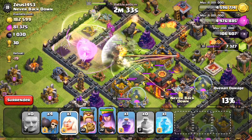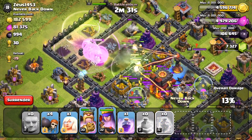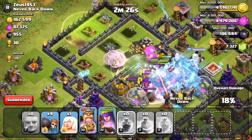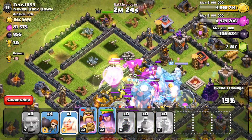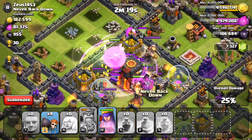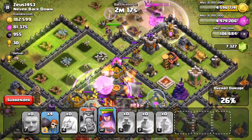Let's use the freeze spell down right there, and then use our rage spell. The king is almost dead — let's use his special ability. Unfortunately the heroes did not go into the middle of the base, but that's okay because the giants did and they're clearing out most of it. The heroes are going to have to pull out some clutch plays to get in.